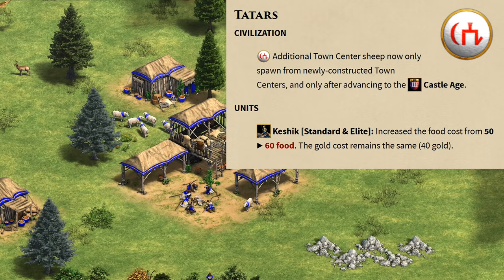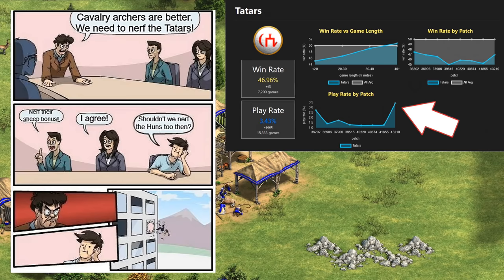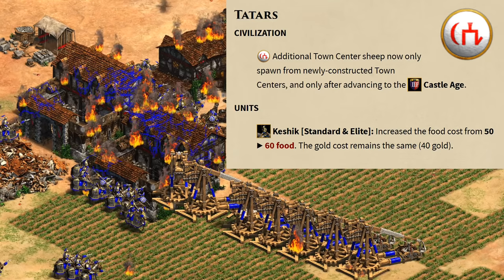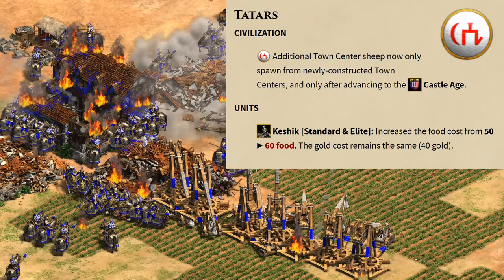The Tatars lost their town center sheep spawning bonus except from newly constructed town centers in Castle Age. I'm a little sad about this as the extra sheep from Castle Age town centers felt like the useless part of the bonus — it was the extra two in Feudal Age and how that lets you delay your farms that made it fun and interesting, and was a very needed buff for Tatars not that long ago. Looking at the last patch they were a below-average civilization for every ELO bracket including 1650+, while also having a play rate spike when the extra sheep bonus was added, implying people found the civ more interesting. Their Keshik cost was also increased from 50 to 60 food, though I think it's the cheap gold cost that makes this unit strong and that wasn't affected.